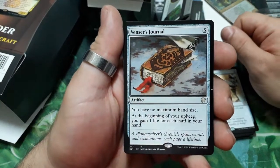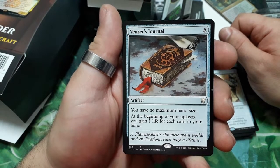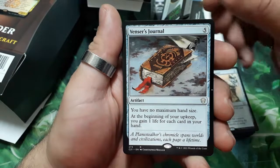Venser's Journal — five drops. You have no maximum hand size. At the beginning of your upkeep, you gain one life for each card in your hand.